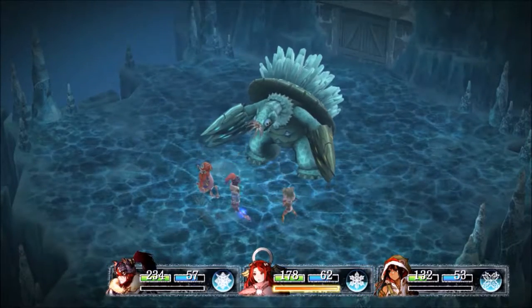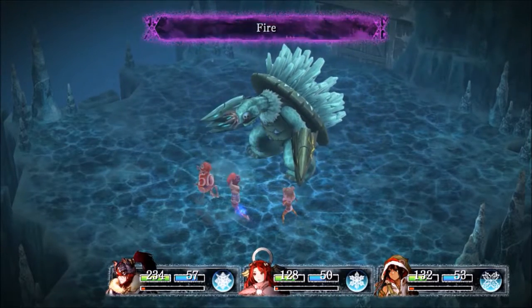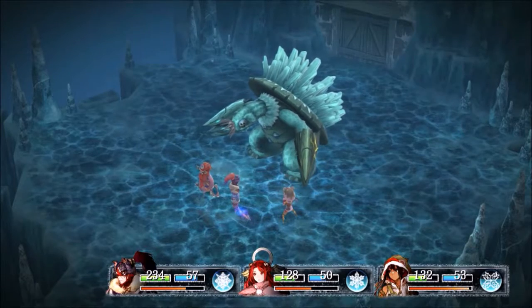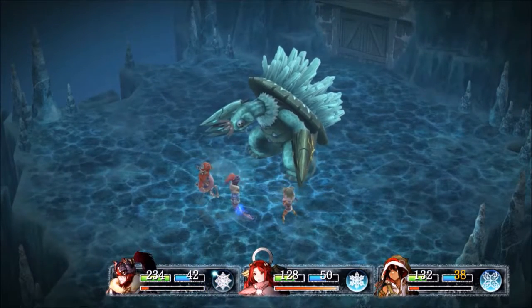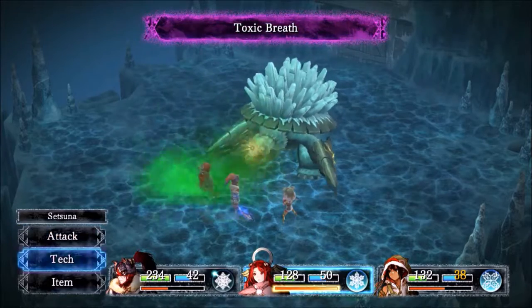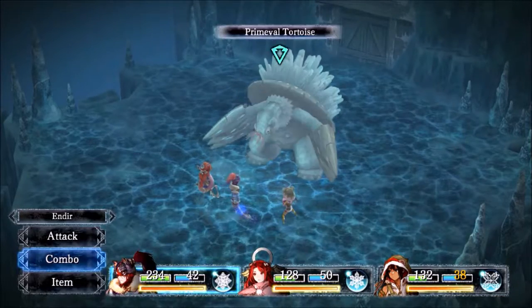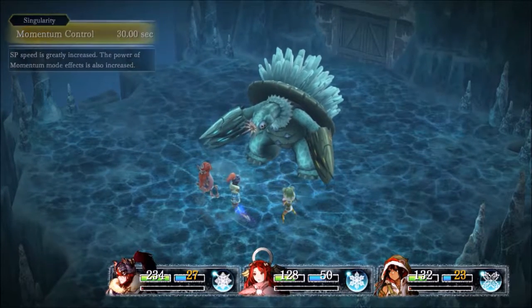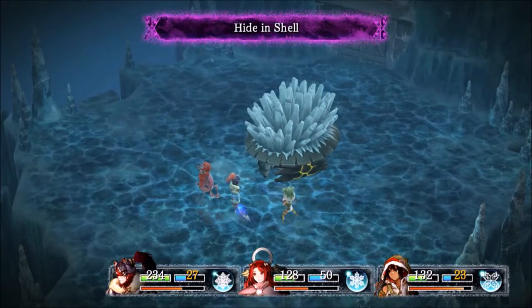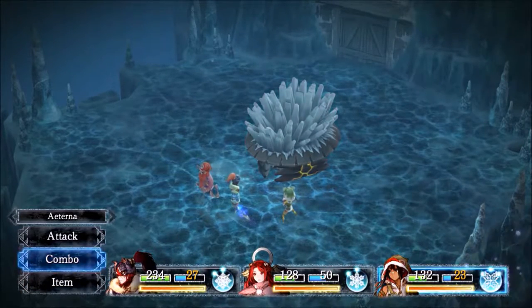Lightning doesn't deal that much damage to him, but it's something at least. X-Strike is totally the way to go — you can deal a lot more damage with X-Strike than Endear could do with anything else. He did a Provoke, which could come in handy as far as focusing all of his attacks onto himself. But I don't think it's worth having Provoke and giving up X-Strike. Whenever he hides in his shell, we don't have a way to defend, but we could just kind of stand here and gain up some momentum.